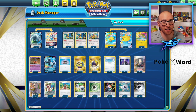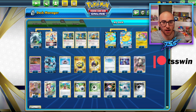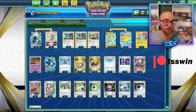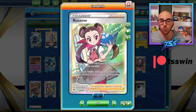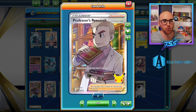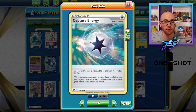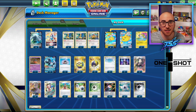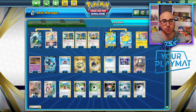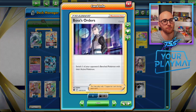We're upping the support count to give a little consistency to the deck. The ball search — Evolution Incense, Quick Ball, and Ultra Ball — are all played in a four count. We have three Marnie; most Lugia decks are playing only two, but I think three is very good here, as well as a one-of Roxanne for late-game outs. We also have four Professor's Research to dig and draw.